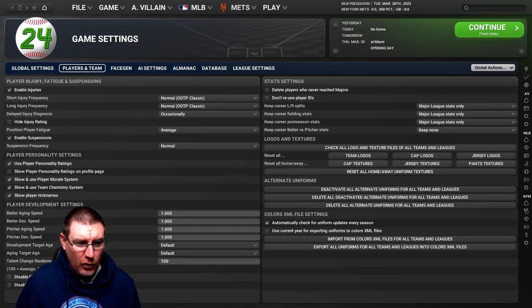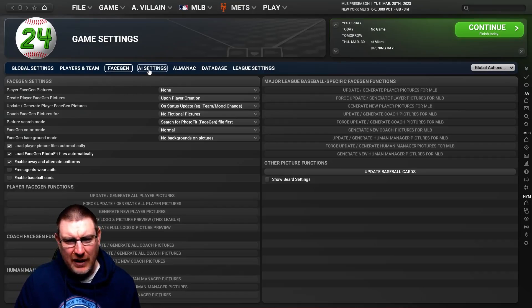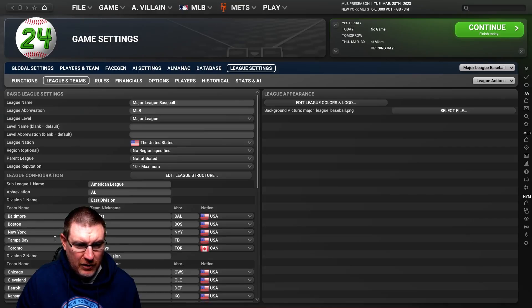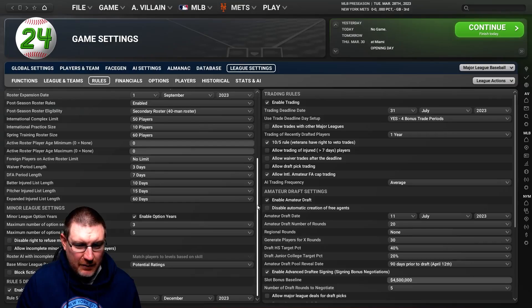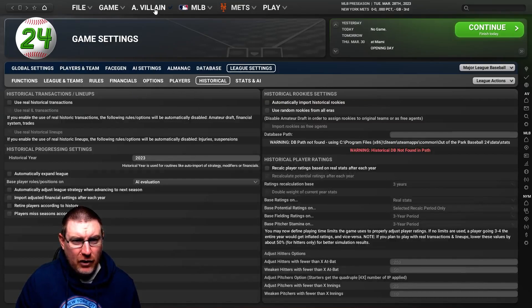Under Players and Teams you've got all the options that help make the game a little bit easier to learn. This is also where you can add player pictures now if you want — it just takes away from the setup time of the game. You can fix up the AI settings here as well. Database options are there if you want to play around with that, and then League Settings — you can come in and play with all sorts of different things that might improve your enjoyment of the game. You can rename teams, rename awards, create custom awards — it is very, very highly customizable.